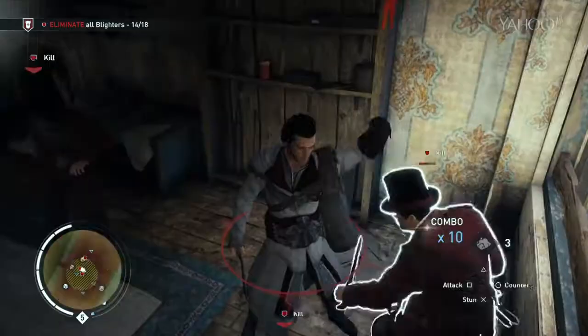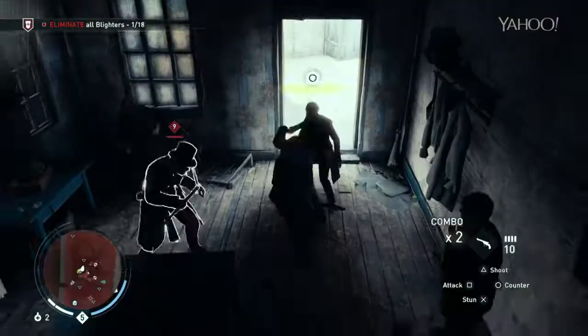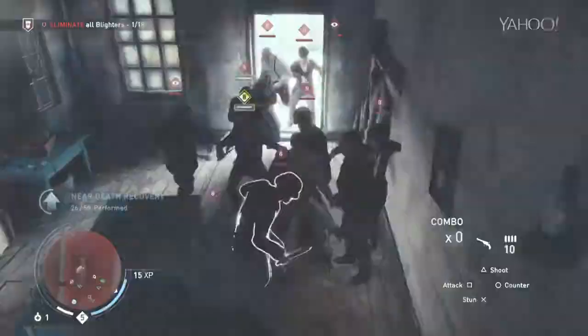Move the Fight Indoors. If outnumbered, try bringing the fight inside. This will eliminate the risk of sniper fire while allowing you to take on opponents one by one, all while building up combos and without having to worry about being surrounded. Just make sure there isn't a back door.